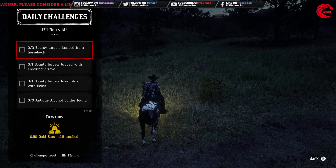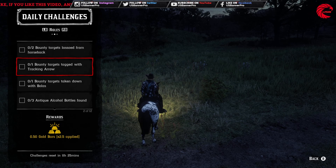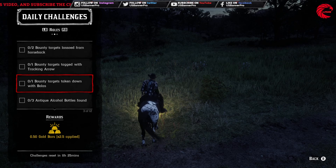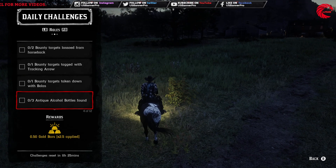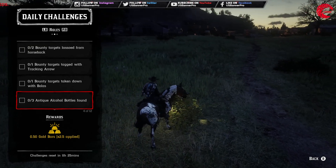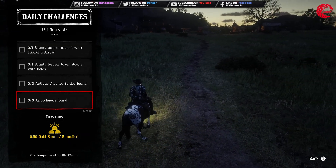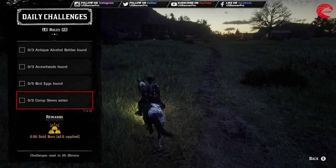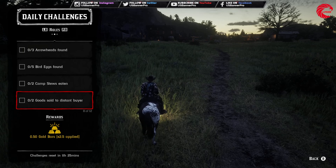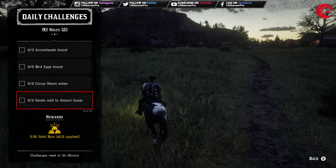For the daily challenges we also have: lasso two bounty targets from horseback, tag one bounty target with a tracking arrow, take down one bounty target with a bolas, find three antique bottles, and find three arrowheads.